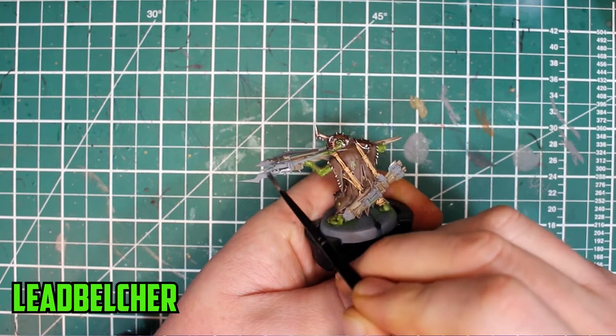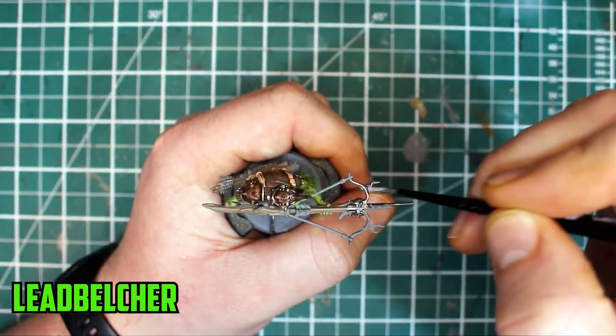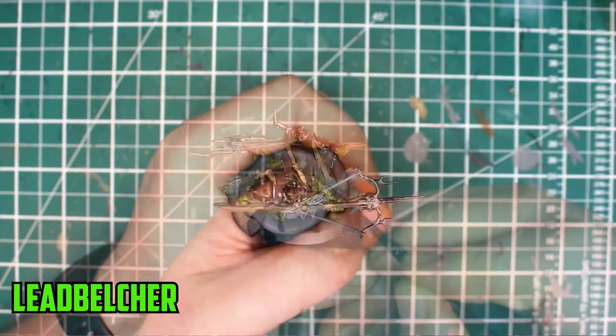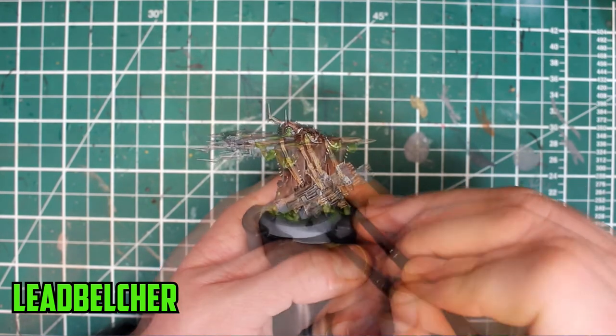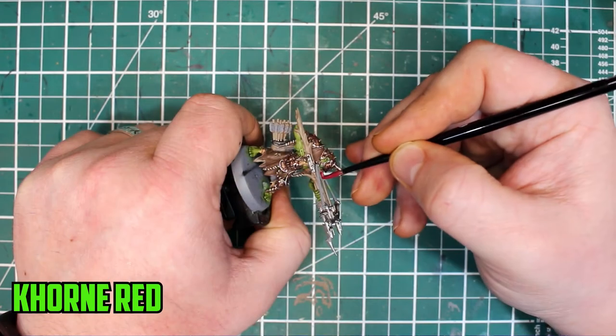The crossbow has a few metal parts scattered across it. I had to look up what the names of the different parts of the crossbow were — so we have the bayonet, the limb and the trigger, and all the other metal parts on the quiver were all painted Lead Belcher. Keeping with the colour red, Corn Red was used to paint on the arrow flights.